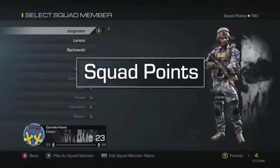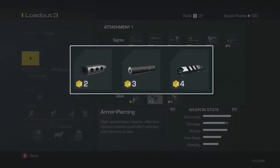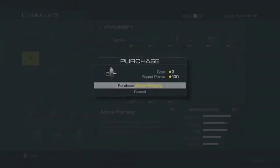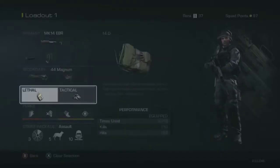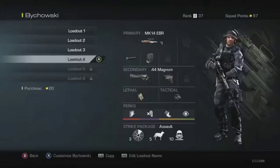What's new in Call of Duty Ghosts are squad points. Squad points unlock extra items and abilities that directly affect your squad. Some of the things that can be unlocked using squad points are extra weapons, equipment, perks, streaks, and even additional loadouts.